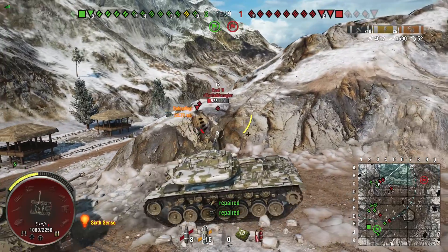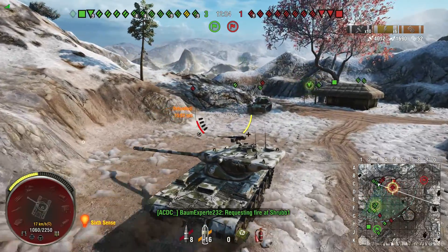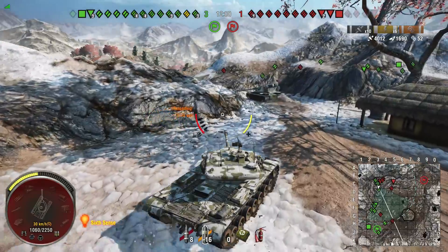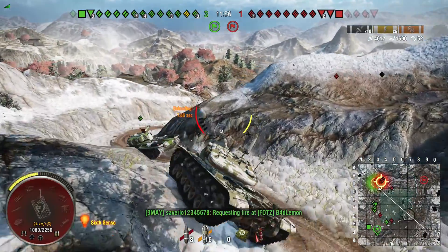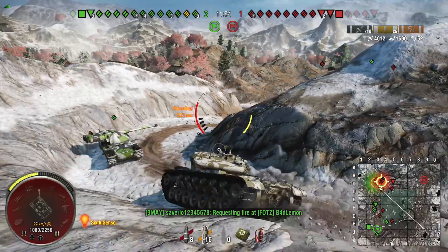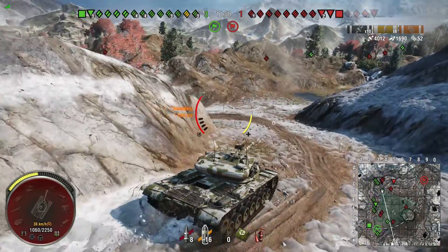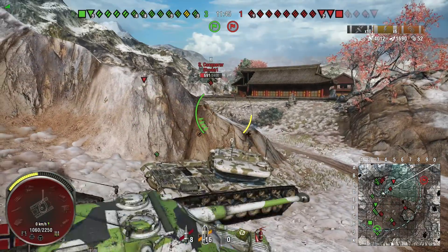My allied team is looking pretty good over here, so I'm going to try a flanking maneuver along with this Kranvagn and hopefully we can get something to work. I'm pretty sure I come up against a Tortoise — and yes, there's the Tortoise.